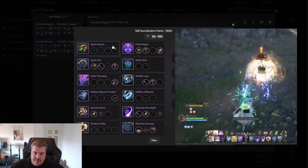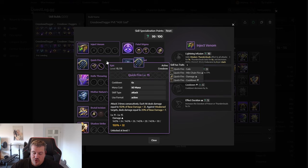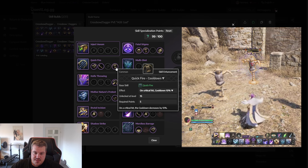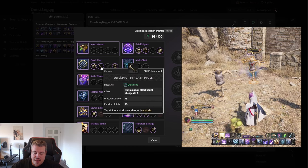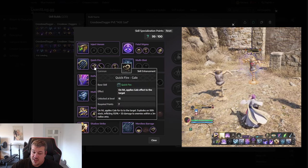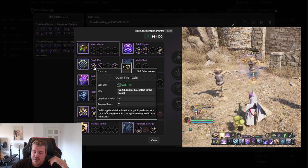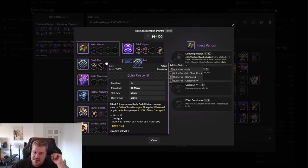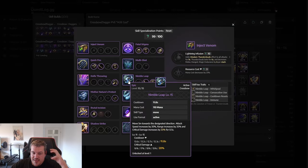For skills overall: we use Inject Venom to get a poison DoT going. Our main damage ability for 1v1 is Quick Fire, which has really nice perks — with skill specialization, every critical hit gives 10% cooldown reduction, and we have the option to make it hit one additional time (four instead of three). We can also turn it into an AoE by stacking Gale: at 10 stacks it deals 150 damage in a 3-meter radius, turning our strong 1v1 skill into an AoE. We also have Knife Throwing and Multi-Shot as AoE options.